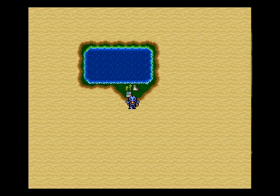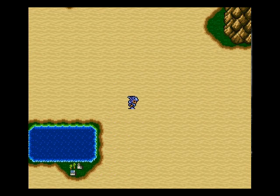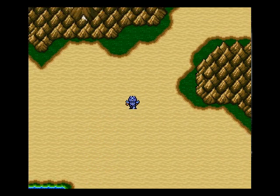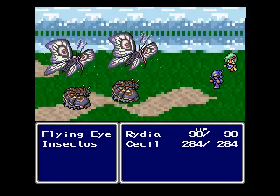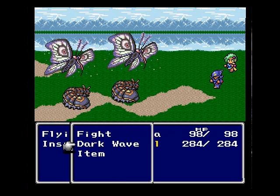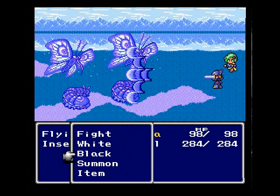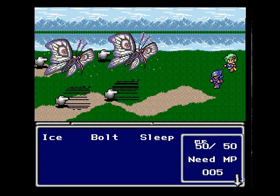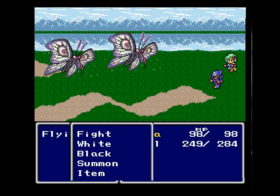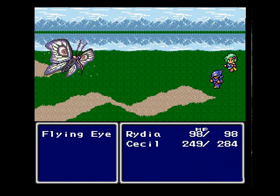Right now we are on our way. Let's see where we gotta go. I don't think we've seen these flying eyes, but I'm just gonna show this battle anyway. They're weak against Ariel, so maybe she can hit them — yep. Flying enemies are weak against Ariel attacks.